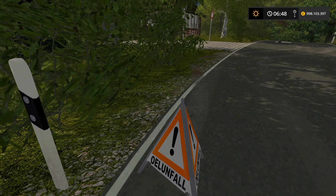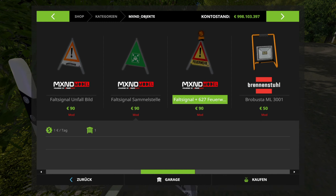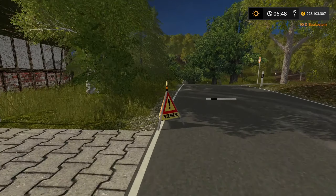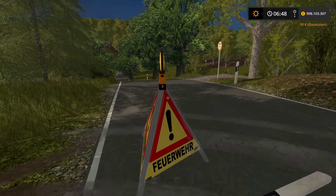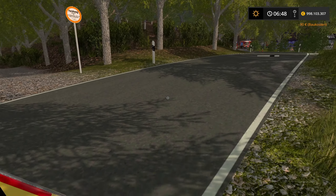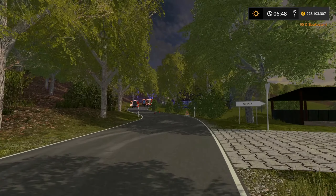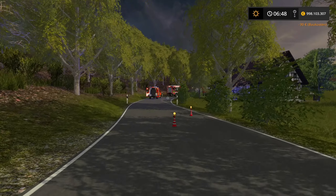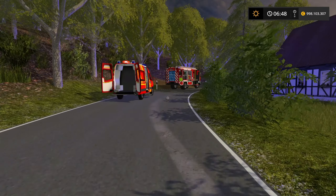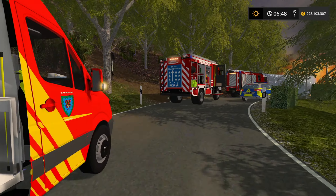Wir stellen einen Ölunfall-Schild hin. Dazu zwei Pylonen mit Blitzer oben drauf – weil wir haben auch noch eine Ölspur, die muss beseitigt werden. Hier kommt ja auch ein Hügel, und wenn du ein bisschen schneller hochfährst, siehst du nicht, was hinter dem Hügel ist, und dann bretterst du drüber. Deshalb sperren wir erstmal halb ab – weil ein Fahrzeug noch kommt, müssen wir auch irgendwie durchkommen. Später dann komplett.